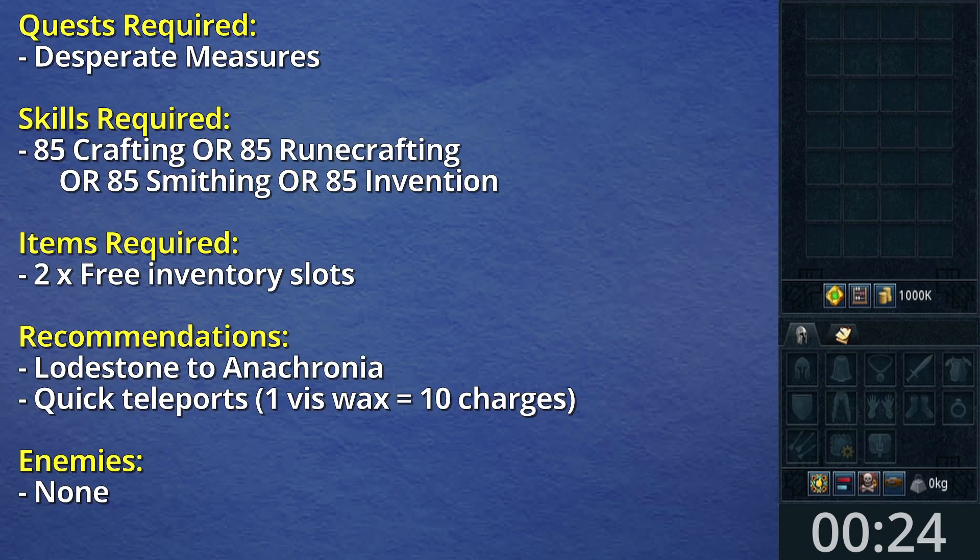Hello scapers and welcome to the Sins of the Father mini quest guide. The quest requirements are Desperate Measures. Skill requirements are 85 Crafting, Runecrafting, Smithing, or Invention. The item requirements are 2 free inventory slots. The recommendations are the lodestone to Anachronia and quick teleport charges from wristpacks. There are no enemies to defeat.